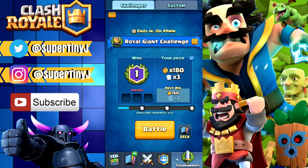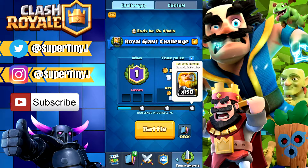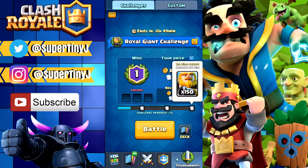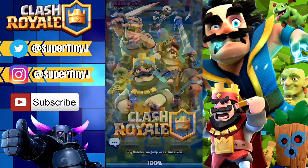Let's take a look at our prizes. At two wins you get 50 Royal Giants, at four wins you get 100, and at six wins you get 150, so overall you can get up to 300 Royal Giants. So if you're looking to level up your Royal Giant, definitely try this Royal Giant challenge because 300 Royal Giants doesn't come by easily. Let's go straight into another battle.